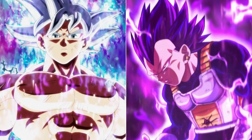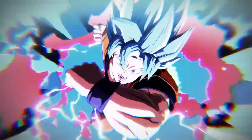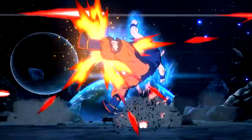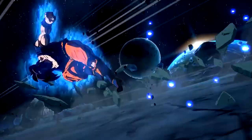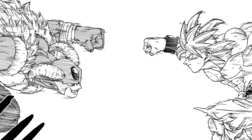Ultra Ego and Ultra Instinct — while we already have a bunch of Ultra Instinct cards within Dokkan, having Ultra Ego Vegeta would be a game changer. And what would even be better is a tag unit between Ultra Ego Vegeta and Ultra Instinct Goku. These would be from the Granola Arc.